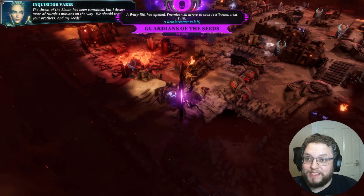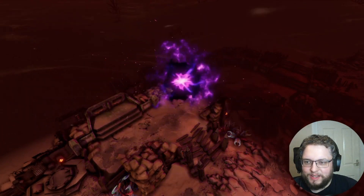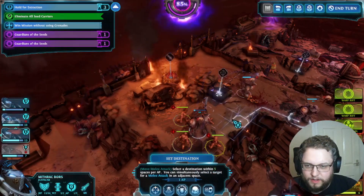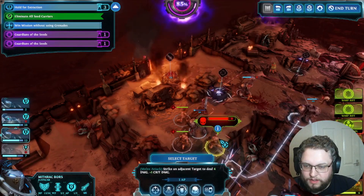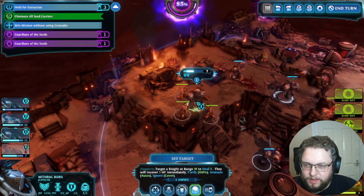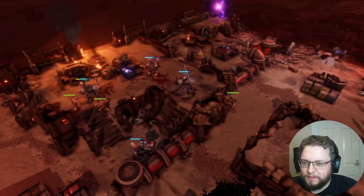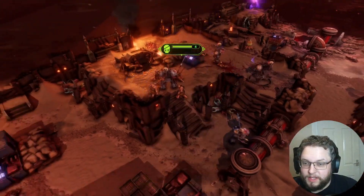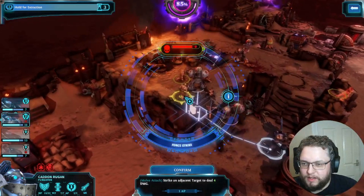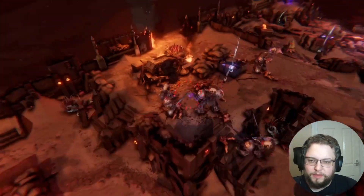When enemies will arrive to seek retribution next turn — oh my god! I didn't know this was a thing. So can we attack these still? We might as well do that because we can serve a skull there — okay, good choice, because now we might be able to kill everything. Oh, and that doesn't take an attack action! So let's go for this — end that guy, end this guy. Okay, we're doing it — end this guy as well. So if we've cleared everyone out, is that the end of the mission?